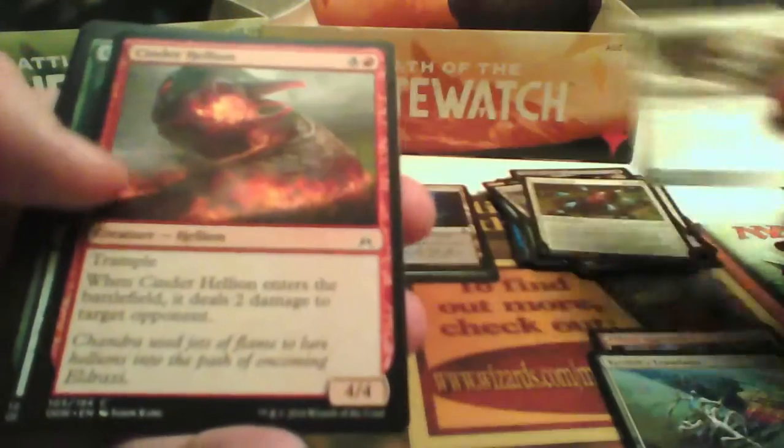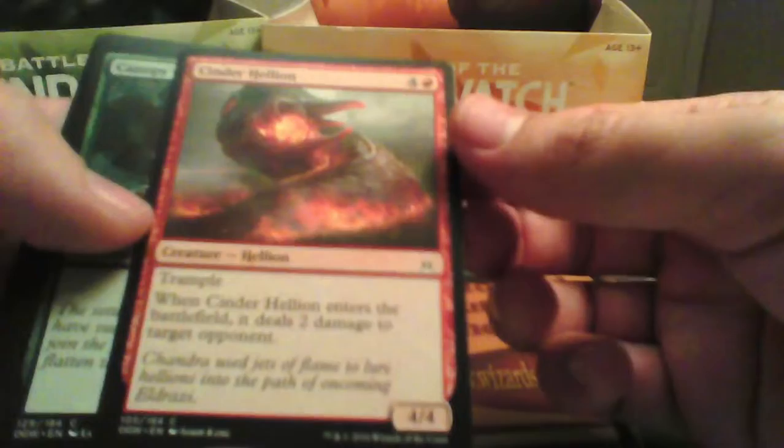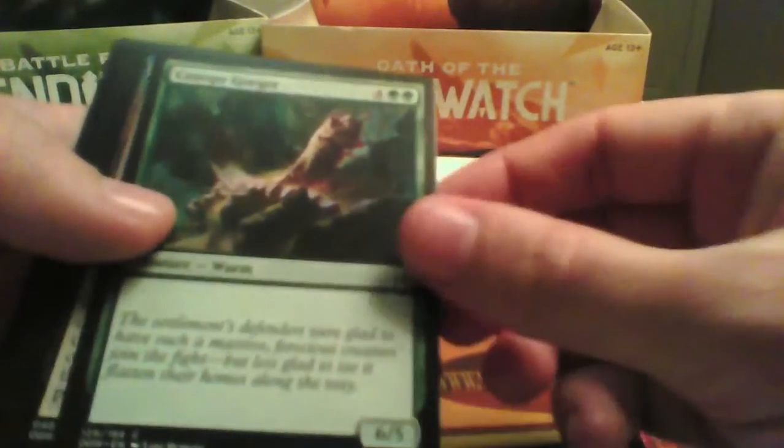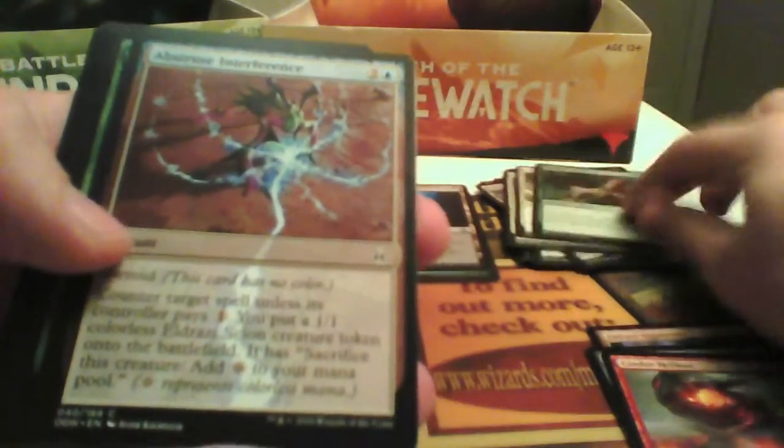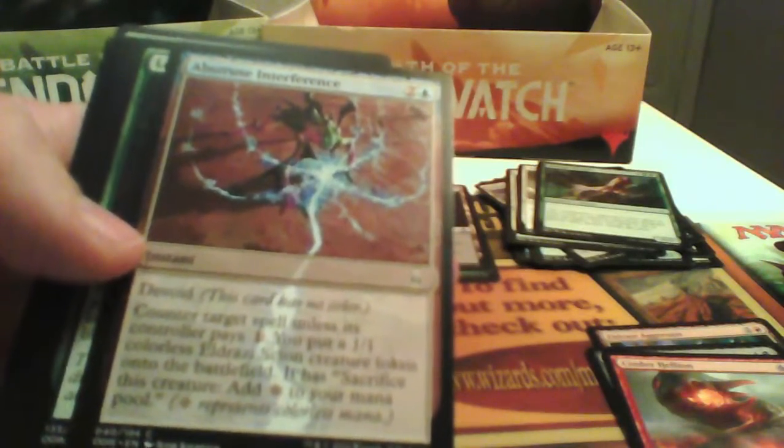Alpha Protector — we wouldn't pick this. Cyndarellion we can use — a 4/4 for 8 with Trample that burns. Canopy Gorger — don't use it. There's also a weak counterspell that puts an Eldrazi Scion — I don't think so. Lone Narva is not our color.